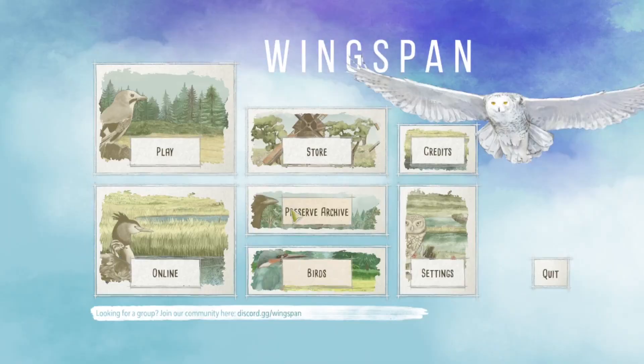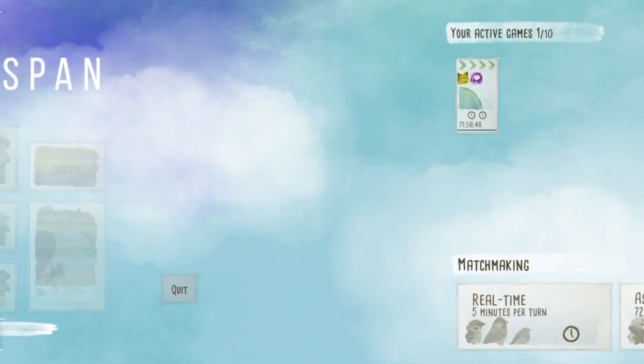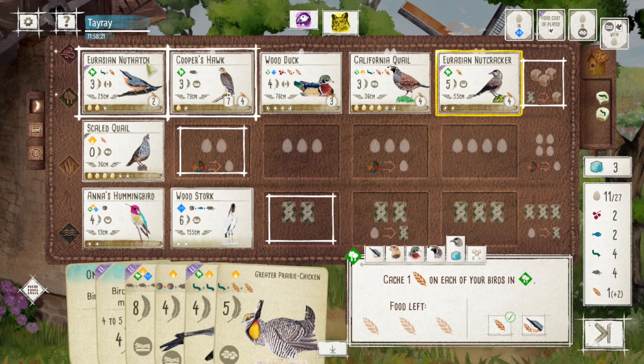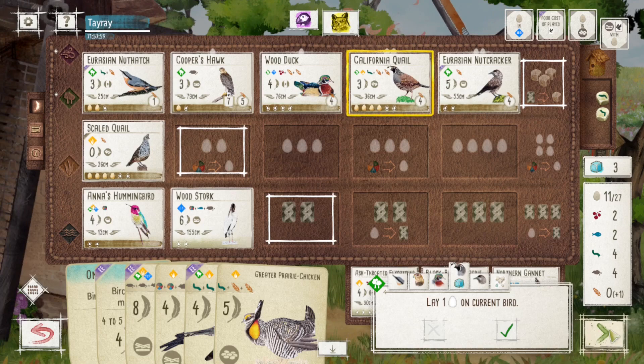But thinking about it — if you have the Wood Duck and then you have the Chaffinch, potentially you can draw two cards using your Wood Duck and then tuck them using your Chaffinch. If you tuck all your cards, you don't have cards to discard at the end of your turn, which is a low. It's a two-point engine with two birds, so it's nothing groundbreaking, but it's still quite interesting to think about.